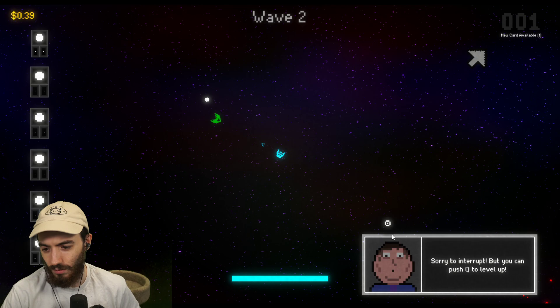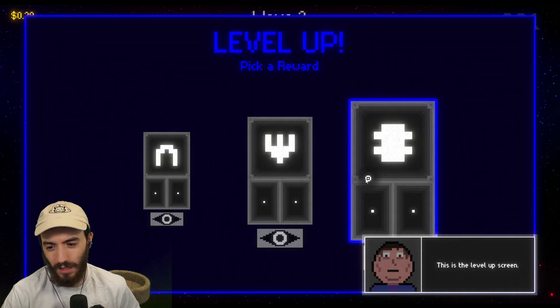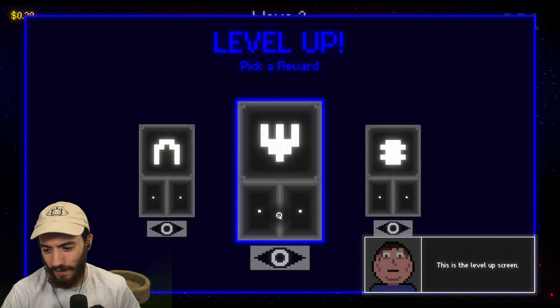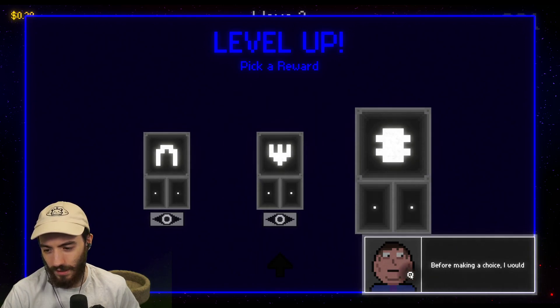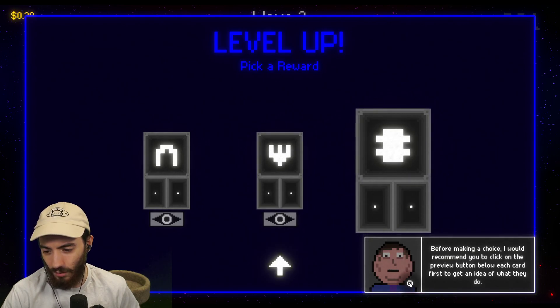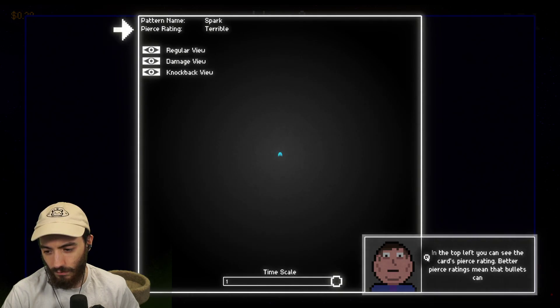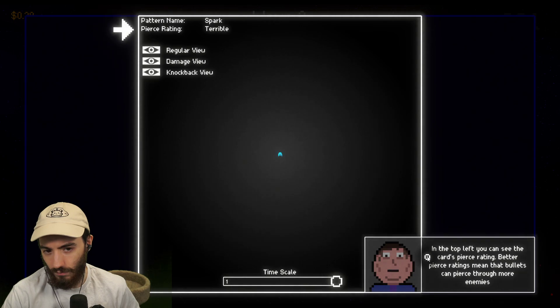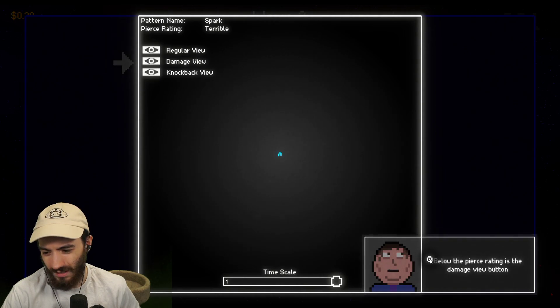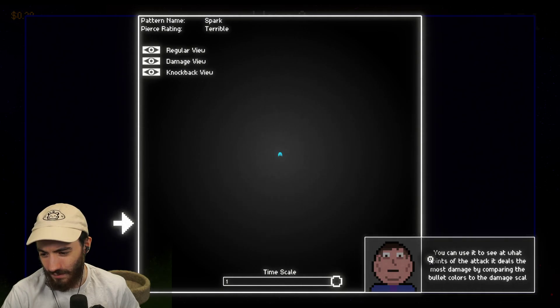The game prompts me to push Q to level up. Leveling up gives me a new type of shots — this is the level up screen. You can select one of these cards to add to your deck. Before making a choice, it recommends clicking the preview button below each card to see what they do — you can compare bullet damage patterns that way.